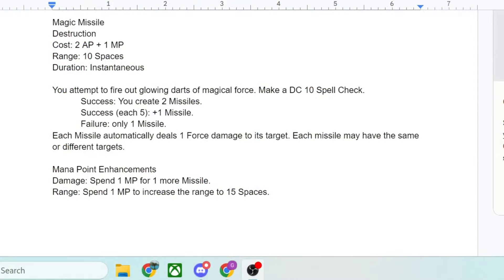The first one we're going to take a look at is Magic Missile in DC-20. This is a destruction spell, costs 2 action points and 1 mana point. Reminder that you have 4 action points in DC-20. Range of 10 spaces — converted to D&D and Pathfinder, that's 50 feet — duration instantaneous. You attempt to fire out glowing darts of magical force, and just like all spells in DC-20, you make a spell check. This one, like most spells, is DC-10.